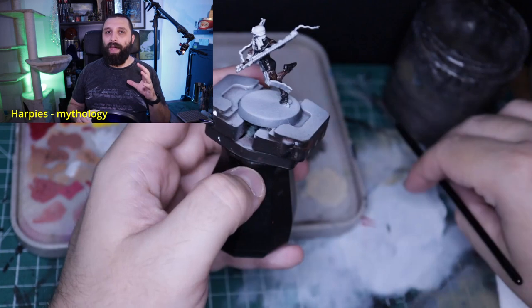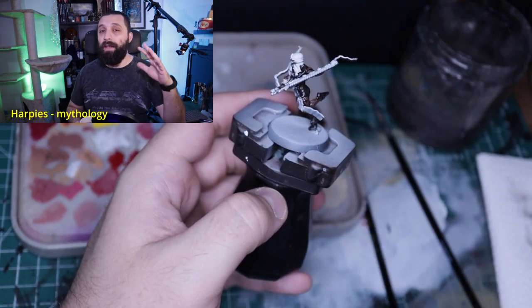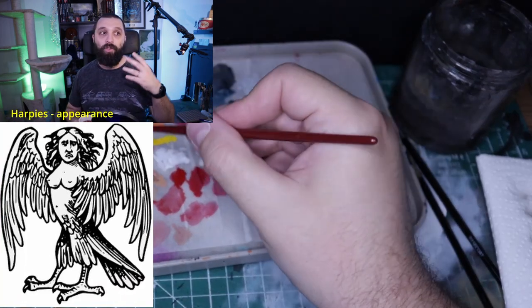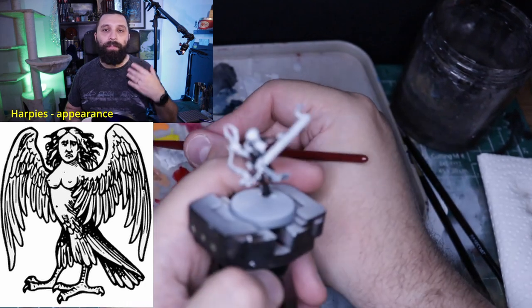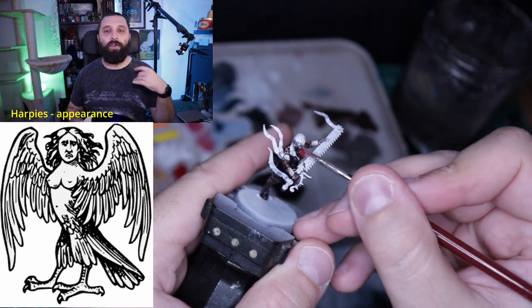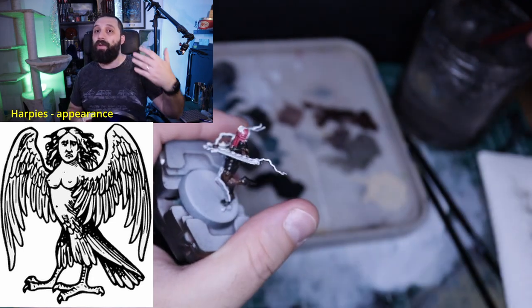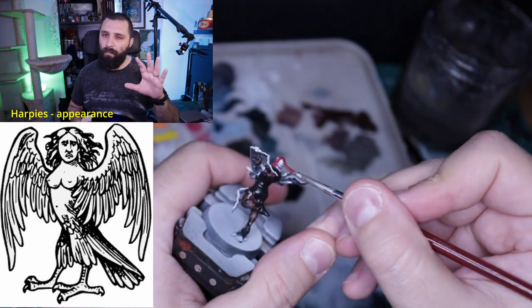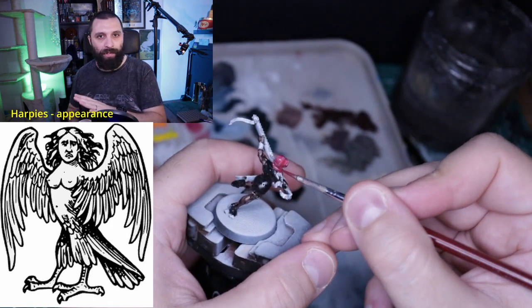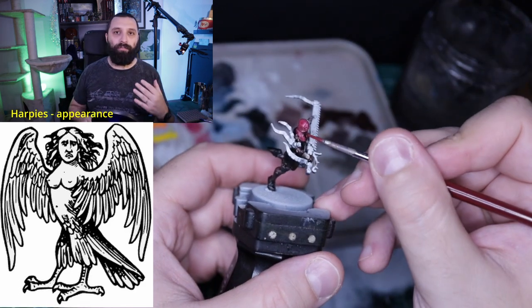We will start our journey through ancient mythology with the harpies. In ancient Greek and Roman mythology, they were represented as half-women, half-birds — storm spirits. They were depicted as birds with female heads, pale skin and long, sharp talons. Depending on the source, they were either represented as being very beautiful maidens, usually by the Greeks, or shockingly ugly, according to Roman sources. Given their large, sharp talons, they were depicted as birds of prey.